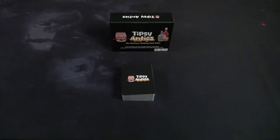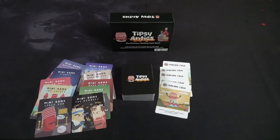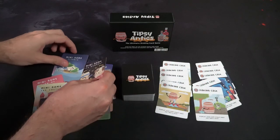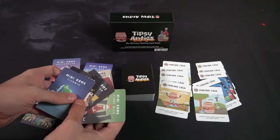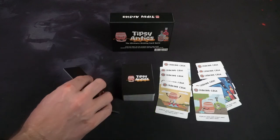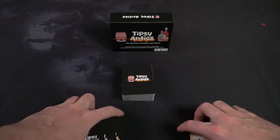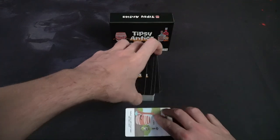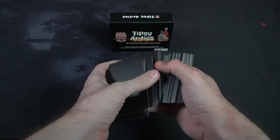To set up Tipsy Antics, take the main deck and remove all the leaking cask cards as well as all the mini-game cards. Then, based on the number of players, shuffle in the appropriate number of leaking cask cards. Additionally, based on the mini-games you want to play, add those selected mini-game cards to the deck. Any extra leaking cask or mini-game cards can be set aside, since some mini-games require additional setup, like Beer Pong for instance.